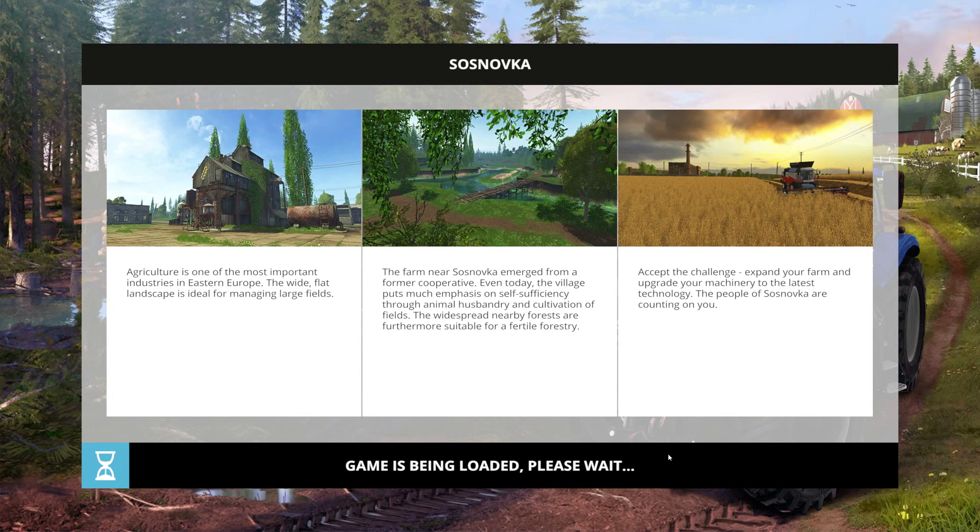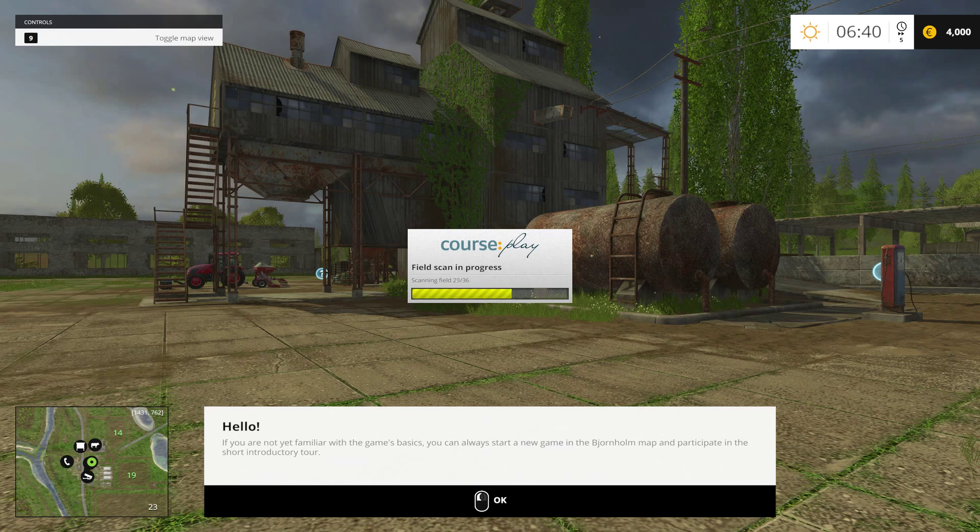The farm near Sosnovka emerged from a former cooperative. Even today the village puts much emphasis on self-sufficiency through animal husbandry and cultivation of fields. The widespread nearby forests are furthermore suitable for fertile forestry. Accept the challenge — expand your farm and upgrade your machinery to the latest technology. The people of Sosnovka are counting on you. They're counting on us, guys.